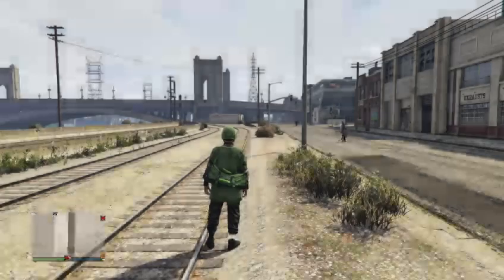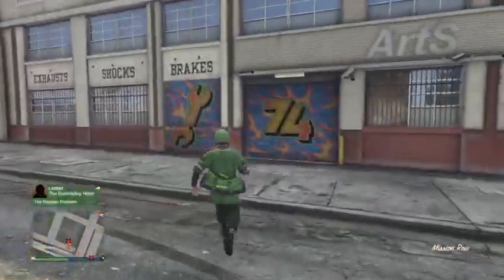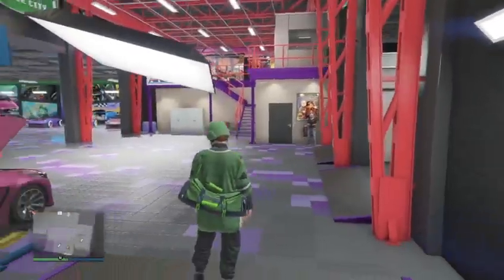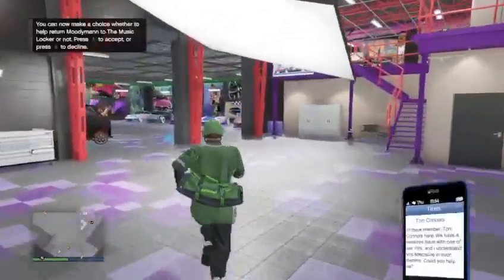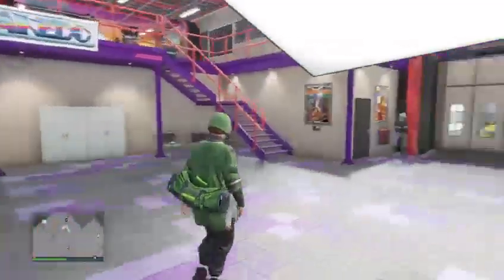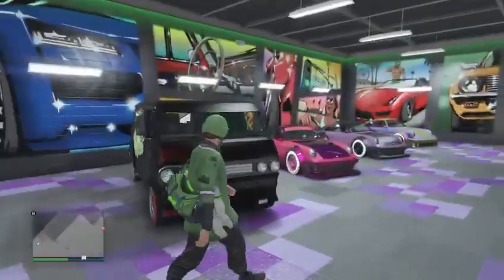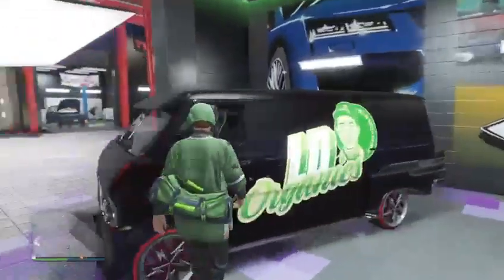Instead of the fish or comet, instead of the car we used to get rid of it, we should have the LD van in both places now. And as you can see — it did work — we did make a copy of it, and there's our copy.